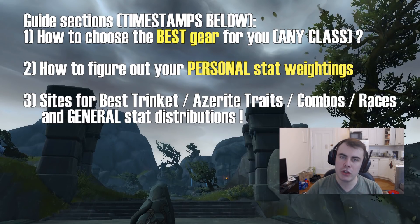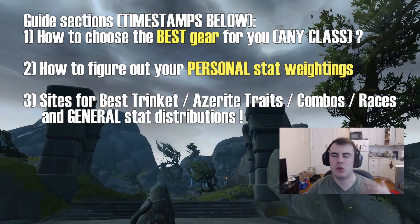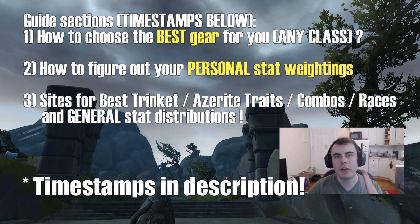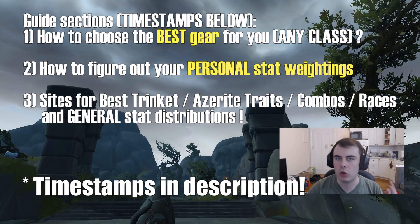Next, how do you figure out your personal stat weightings? You might have a ton of haste and you know haste is your number one stat, but is there a breaking point? Should you be stacking some crit? Is there something else you should be doing? That's another thing we're going to show you how to do and load that into the game so you can be highlighting different pieces of gear and determining if that's an upgrade or not.